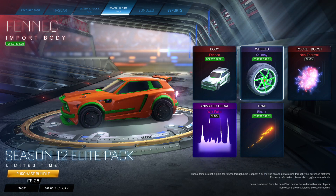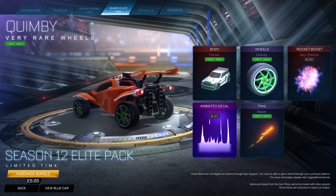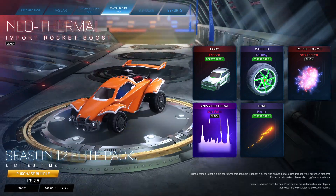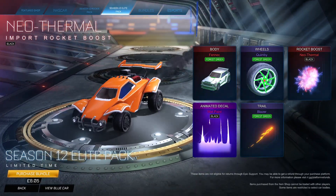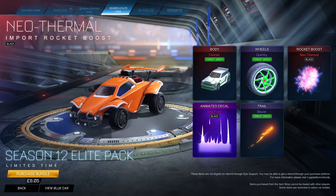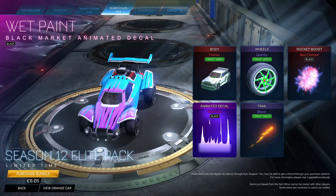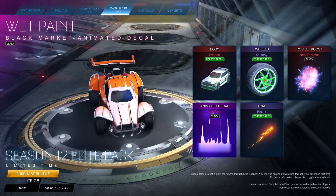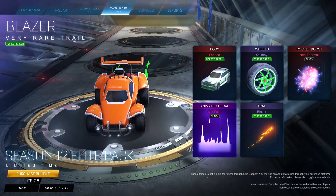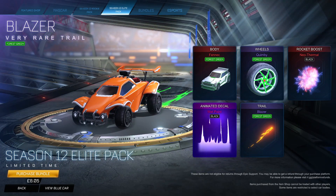You do get the forest green Quimby wheels with this — they're not the greatest of wheels to have painted, but they do look all right if you put them with the fennec. You then get the black Neothermal, which I think is a pretty nice boost — I actually really like black Neothermal. You then get a black Wet Paint, which looks nice and you can change the colors — it's a pretty good black market item. And then you get a forest green blazer, so it's a green and black fully kitted out bundle.